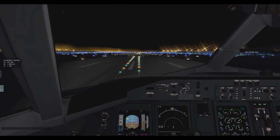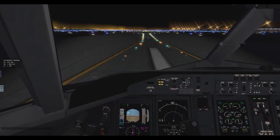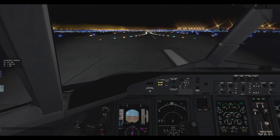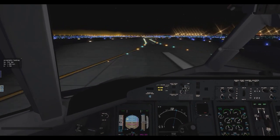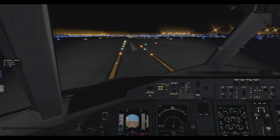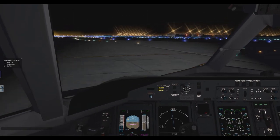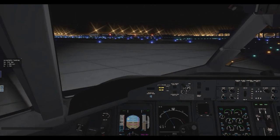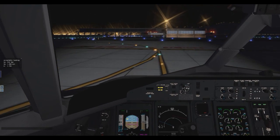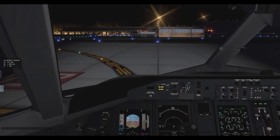And we're down! Reversers deployed. 60 knots — stowing reversers. Going on the brakes and releasing. Turning off on the next taxiway — turning off up here. That was an acceptable landing. I think I pulled back on the throttles just a bit too fast. Still getting used to this aircraft. It's a really weird aircraft with the reversers and all that — I'll explain that after the landing check.